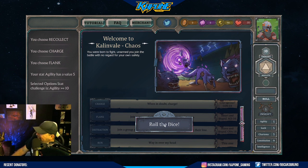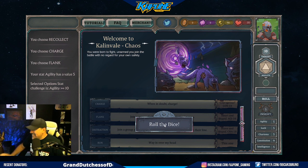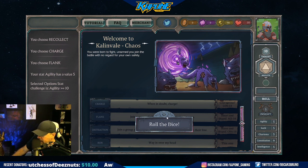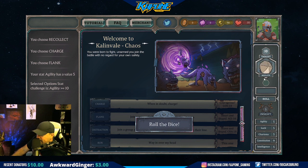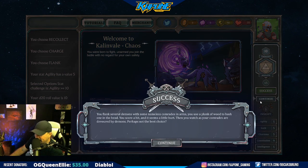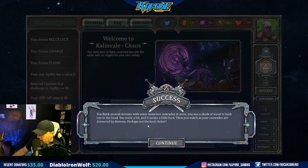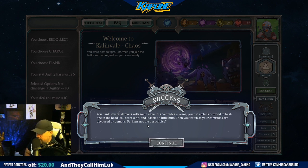Roll the dice - oh I like this. So this is like D&D! This is awesome. I'm learning this as you guys are, right here for the first time. How do I roll the dice? Roll. This is actually pretty cool. I got a 10. What does that mean? Success! We have success. You flank several demons with some nameless comrades in arms. You use a plank of wood to bash one on the head. You score a hit and it seems a little hurt. Then you watch as your comrades are devoured by demons - perhaps not the best choice.